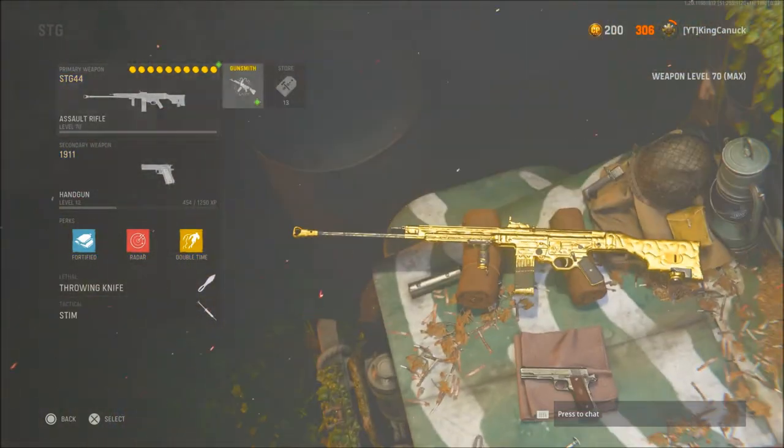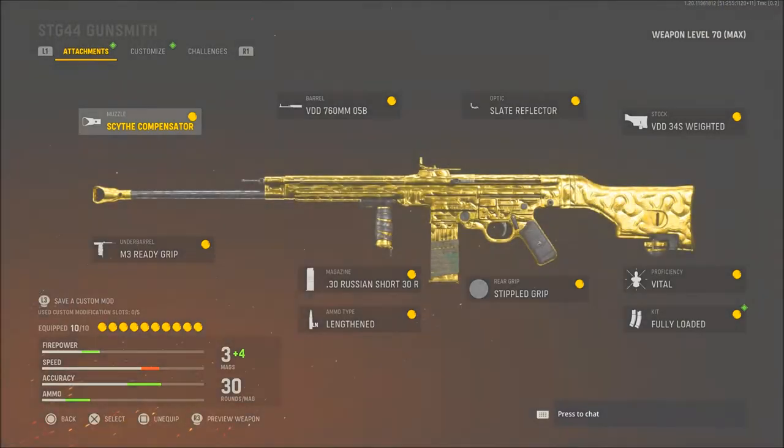As you see the class set up here, the attachments are where this gun gets pretty good. I use the Scythe Compensator as my muzzle, the M3 Ready Grip as my underbarrel, the VDD-760MM-05B barrel — jeez, mouthful there — the 30 round Russian short mags, and lengthened ammo type.